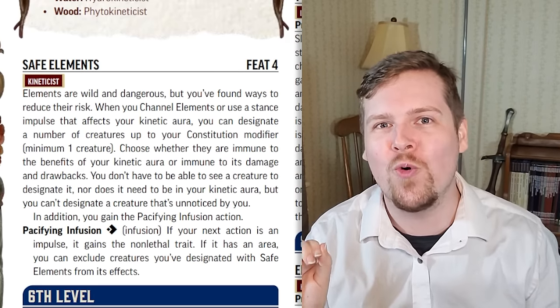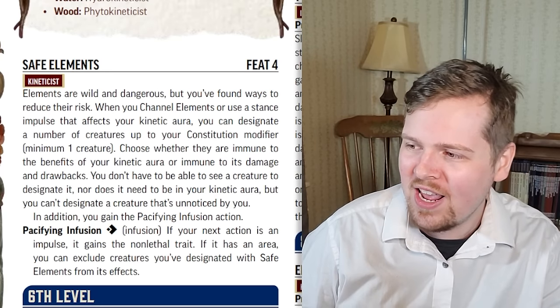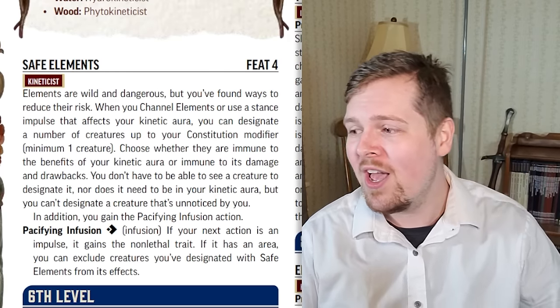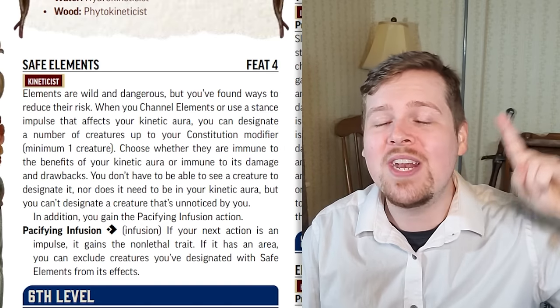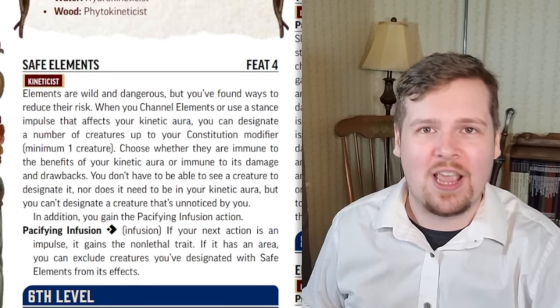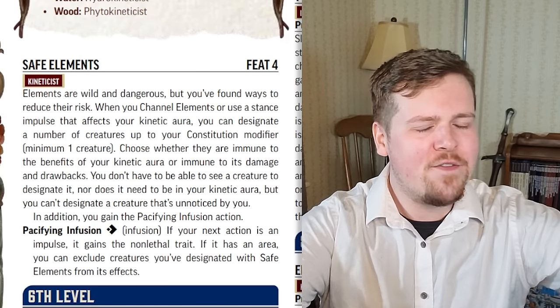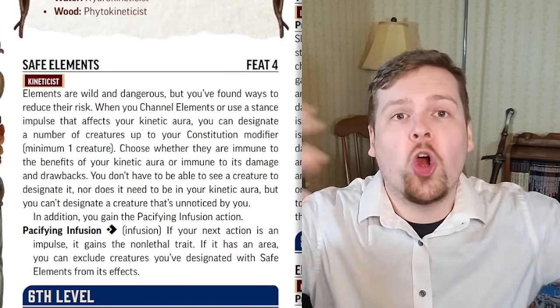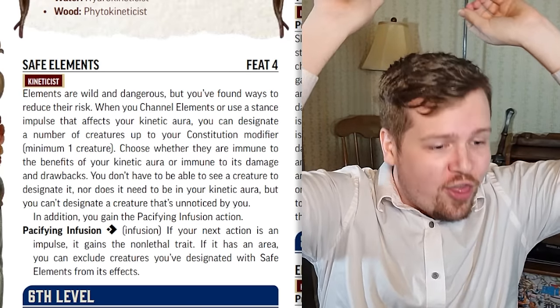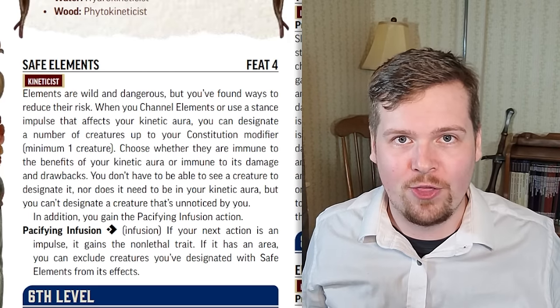Super cool feat, which even comes with pacifying infusion. If your next action is an impulse, not only does it gain non-lethal, but you can exclude allies from its effects that you designated with safe elements. So you channel your elements, you get your fighter and your barbarian designated as safe — you could throw out an earth impulse that drops rocks in a 30-foot area, and your barbarian and fighter are completely safe, no saving throw. Love this feat. I probably should have taken it on my earth kineticist — I almost killed our fighter. It's not my fault they crit failed.